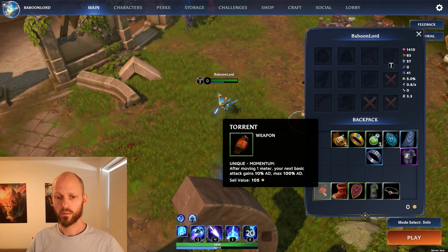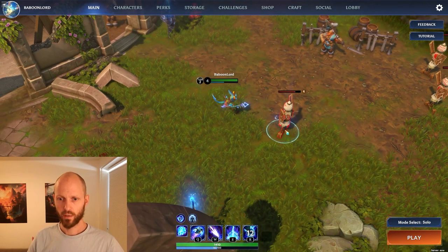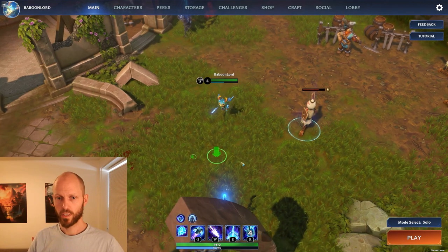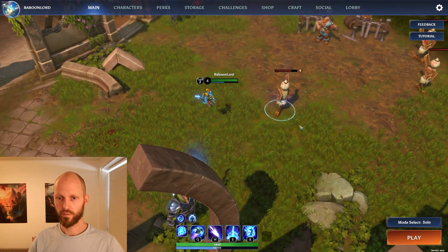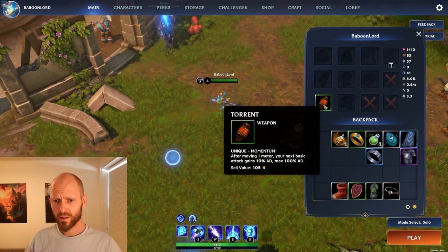I found a little chest when I was out looting and I opened it. I found a Torrent item here, and this item is particularly cool because after I move a few meters, it increases my damage. So after every meter moved, increased damage. When I haven't moved I deal 83 damage, but when I move a little I deal more. The cool thing about this character is that it can move very swiftly with its Spark Flight, so if I attack here my default is 83 damage — then I jump to the other side and now I deal 148. I'm just so excited I found this item for this character.